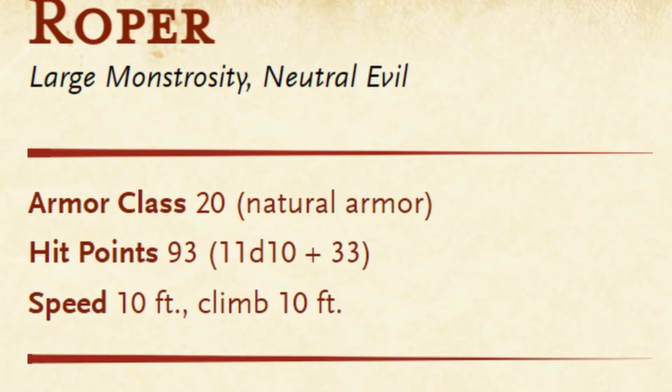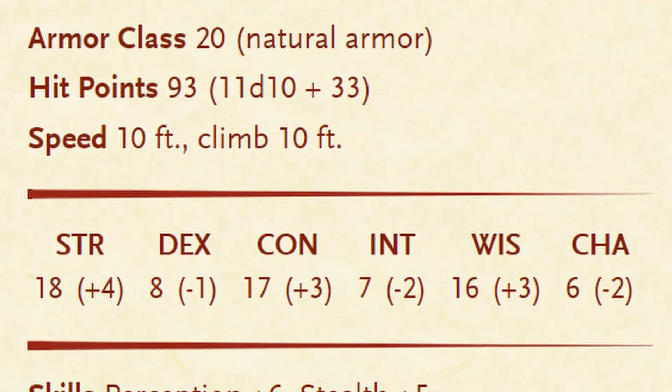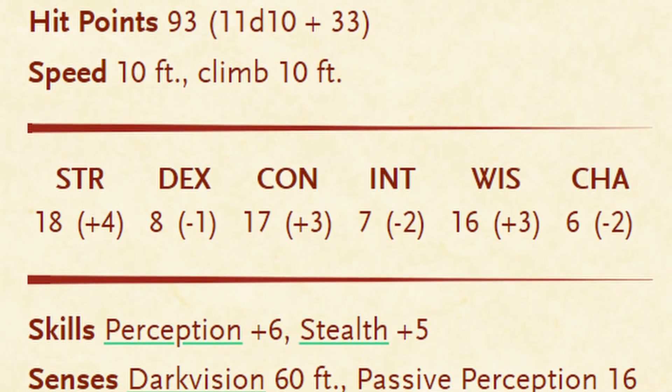The Roper has an AC of 20 with 93 hit points and a speed of 10. They have high strength, constitution, and wisdom scores for their level, as well as a plus 6 to perception and a plus 5 to stealth.